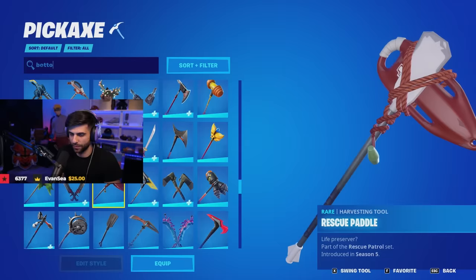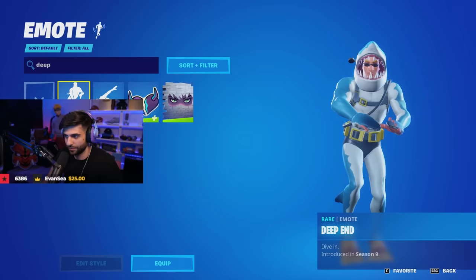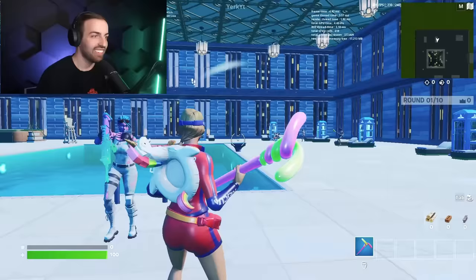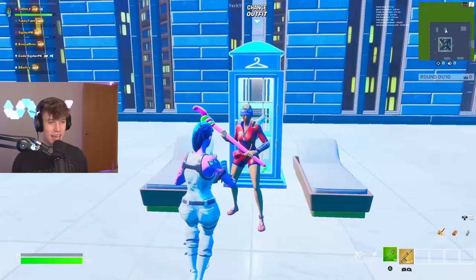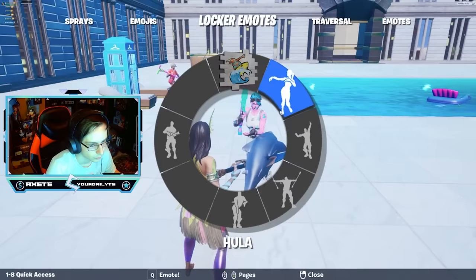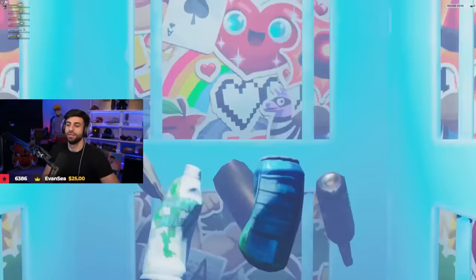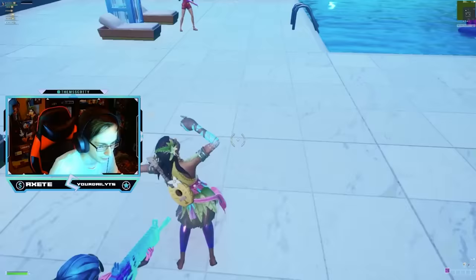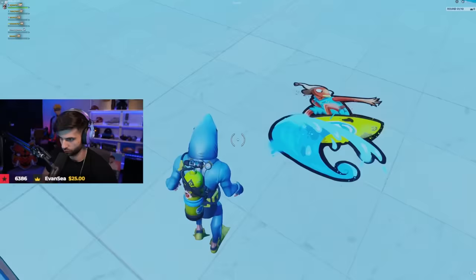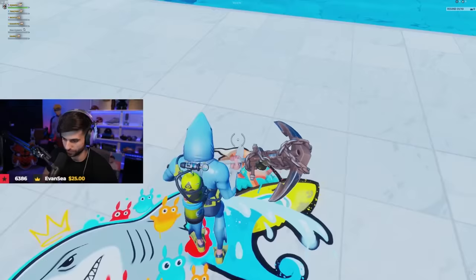All right, time is up. Starting here we got the most generic skin — the lifeguard skin with the balloons pickaxe. This reminds me a lot of summer. I love that. Next up we got this skin doing a hula dance — you're just vibing out. You got a pineapple ukulele back bling which actually matches the theme so good, and you've even got a shark pickaxe. That is so awesome, I love it.